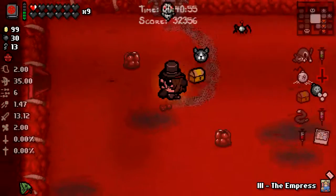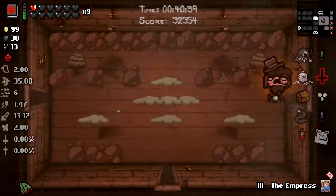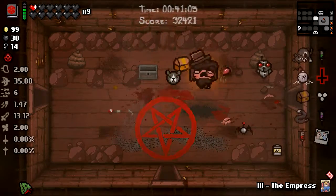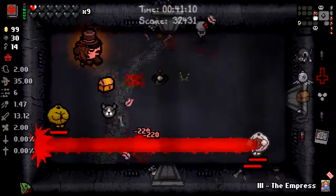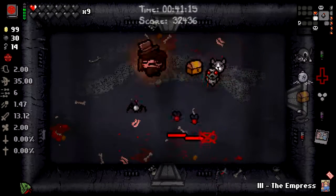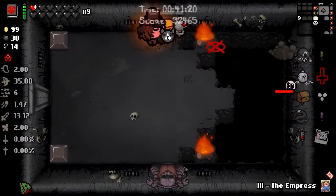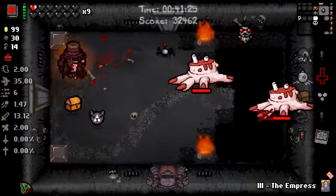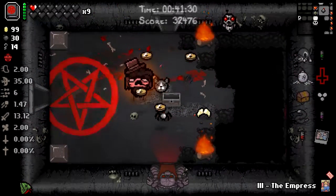Now we want to find Delirium — maybe get one, two, three more charges and then fight him. Okay, we got the battery straight away, but we have got to go down anyway so I'll save it. I just can't really get hit a lot. I don't know how many flies I'm going to generate as Guppy actually, because I think it's based on how often you're shooting tears — which isn't very often with Epic Fetus. It's going to be an interesting run, that's for sure.